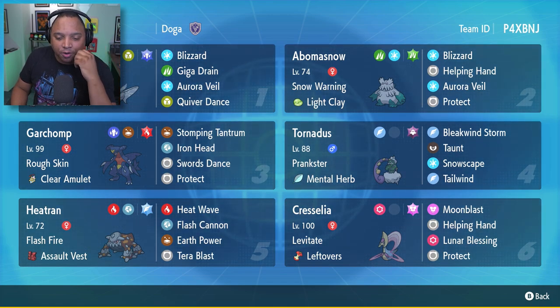We've got Frozmoth, we've got Abomasnow, both taking half physical damage, which of course works out really well for Frozmoth because they also have Ice Scales to bring up their special defense.